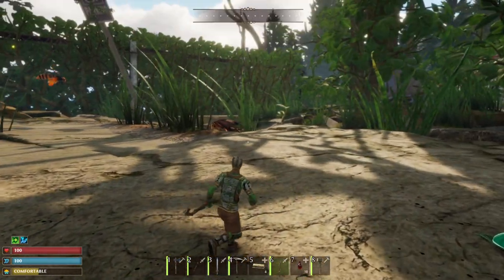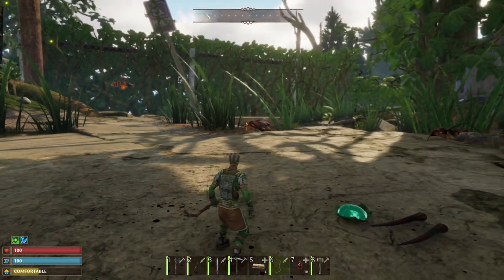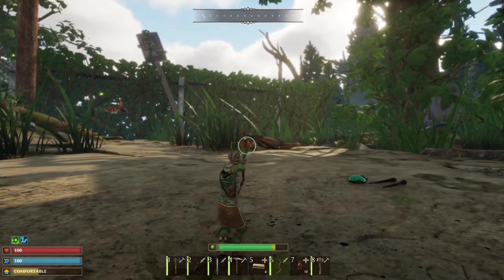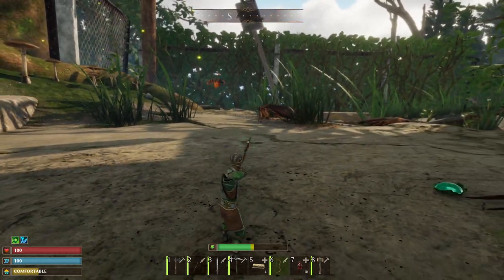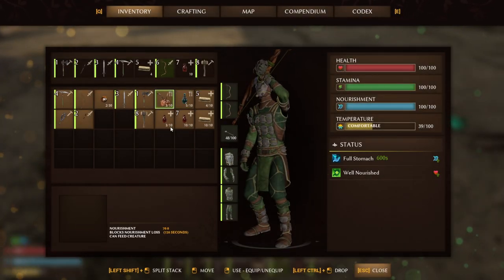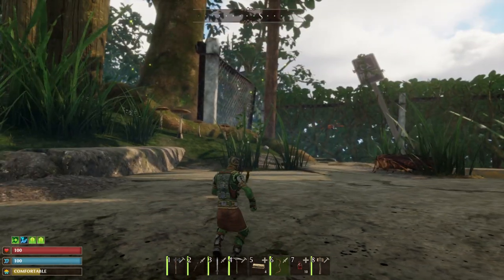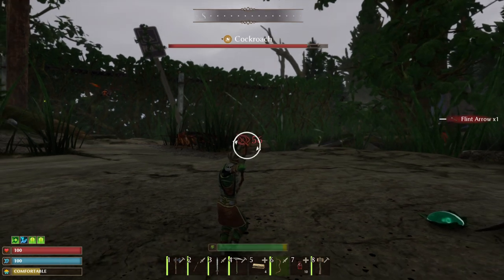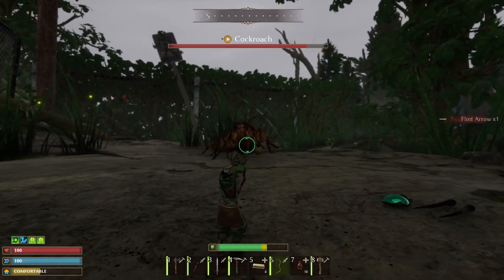Welcome back. While in the gray lands, you're going to have to do a lot of cockroach farming, so let's talk about best practices for fighting the cockroach. First off, keep your stamina up, keep health push and some healing on your bar, and always start off with an arrow pull trying to get a couple of hits in.